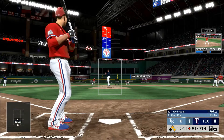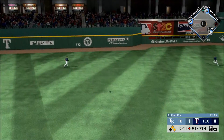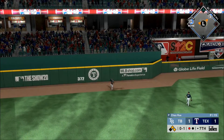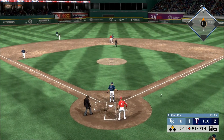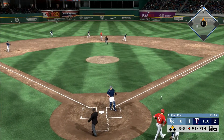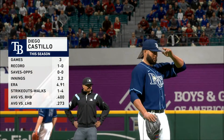Now with the play — Todd Frazier. A swing and a drive sent out toward the gap. And he has come through big time — this ought to tie the ball game and maybe even get him a lead. He beats the tag safe, and they've taken the lead here in the seventh.